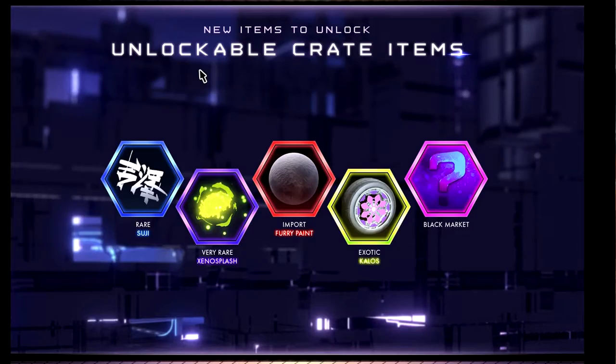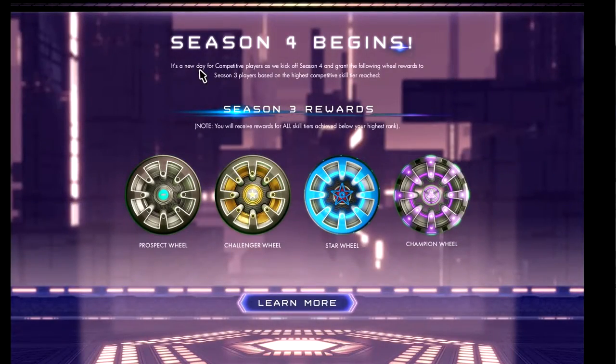The new season will be starting next week on the 22nd. It's a new day for competitive players as we kick off Season 4, and they're granting wheel rewards to Season 3 players based on their highest competitive skill tier reached. If you finished in Prospect, you get Prospect wheels — some silver wheels. Then there's Challenger wheels, which are kind of rubbish. Then the Star wheel, which I'm hopefully going to be getting because I'm not good enough for a Champion one. The Champion wheel looks pretty awesome, not going to lie.